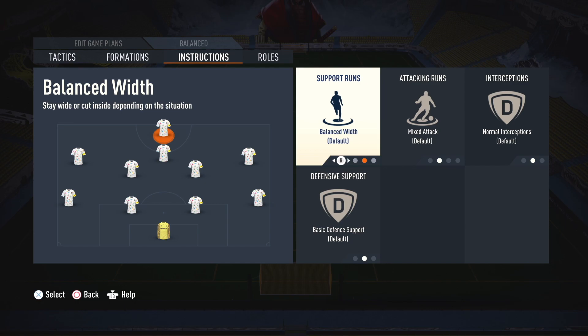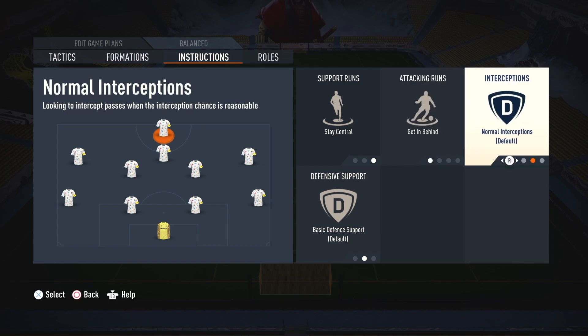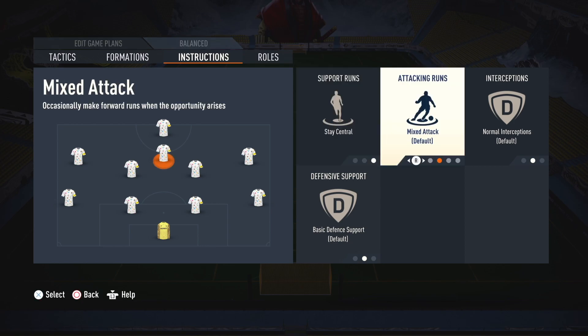For your striker, set stay central and get in behind. And last, for your center forward, set stay central — false 9 or get in behind.